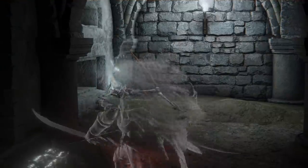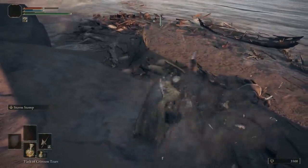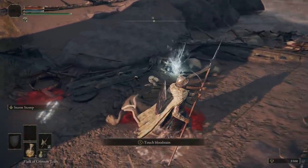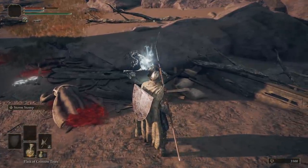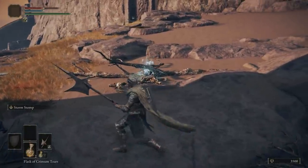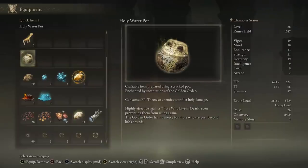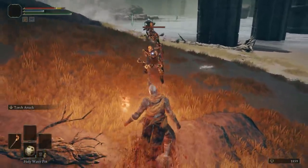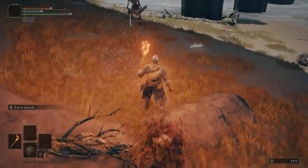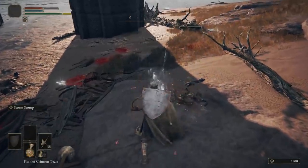Now, if we're talking about methods to deal with annoying enemies, how can I avoid mentioning skeletons? Throughout your journeys in the Lands Between you're guaranteed to come across these bony boys in graveyards and dungeons — some bosses even summon them. The problem is they just resurrect after you drop their health bar to zero. There are specific items and spells to stop this, like holy water and the Litany of Proper Death incantation, but in the full release all you need to do is strike them in their glowing form after killing them, just before they resurrect. That's it, problem solved.